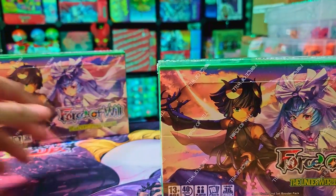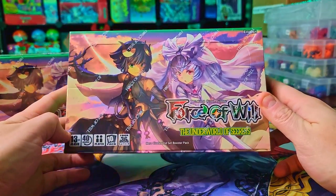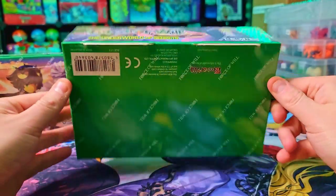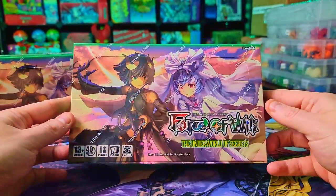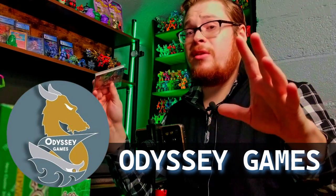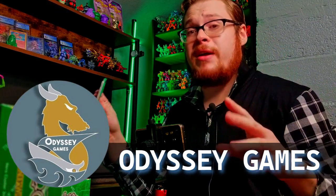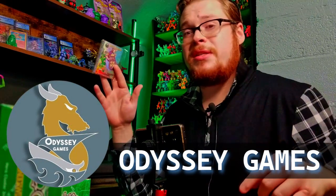We'll keep one box in the background and one in the front. Here it is — The Underworld of Secrets, looking slick with that nice vibrant green. Ready to go, let's slice into it. I almost forgot — I got some awesome promo cards, freebies from Odyssey Games where I ordered the boxes. Go support them, they're a great little card shop that sells Force of Will products. That's where I usually get all the new sets, so a shout out to them.